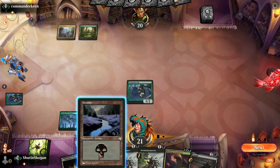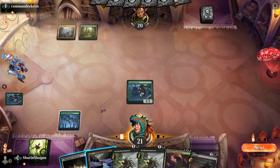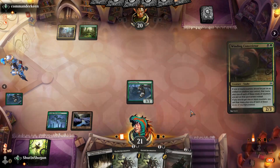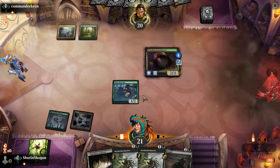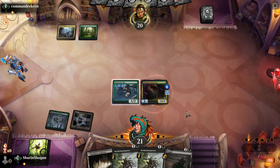They didn't play the card draw. So I think we're just gonna play a Swamp and play a Winding Constrictor. Granted it's not the best use of the Tenacious Pup buff, but it's not bad either — we take those.